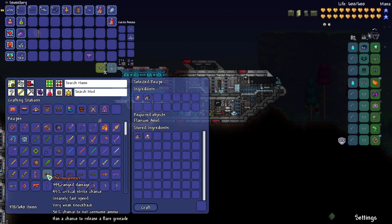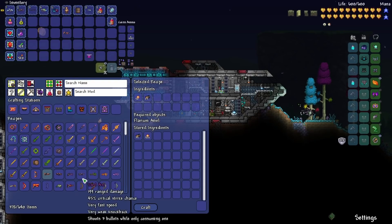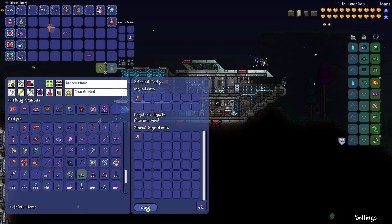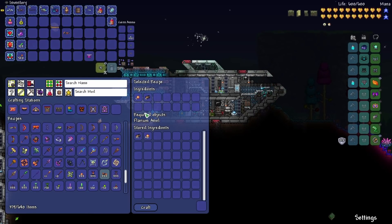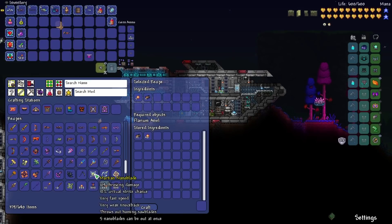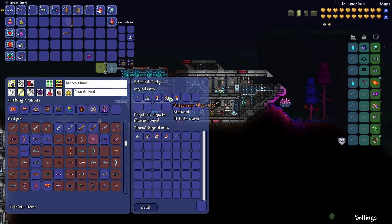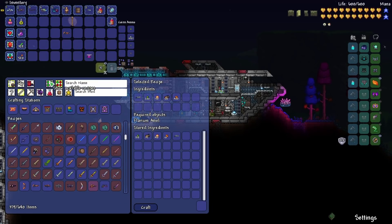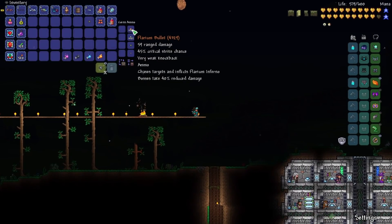So we can do just kind of the basic gun right here, and then we've also got the Rocket Launcher. Let's craft the gun first, and then probably craft some bullets. Now we just need some Fire Rockets. These do require the Alloy, so that's gonna take a little bit of farming to get our Rockets. There's also an upgraded Cactus Gun — it needs 100 Draconium Alloy. Seems a little bit steep, plus I don't have ammo for it. It says it chases targets and inflicts the Flarium Inferno — 59 damage, 45% critical strike chance.